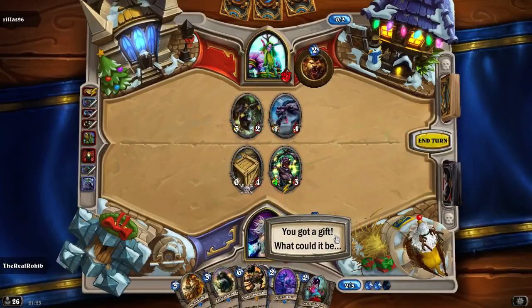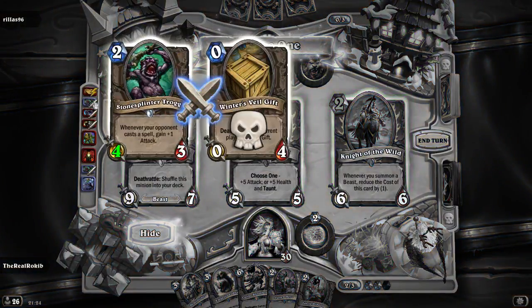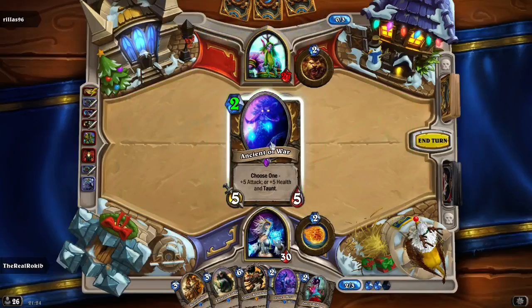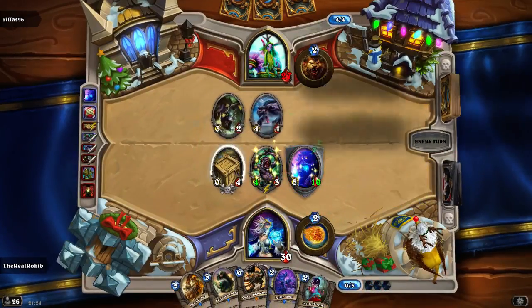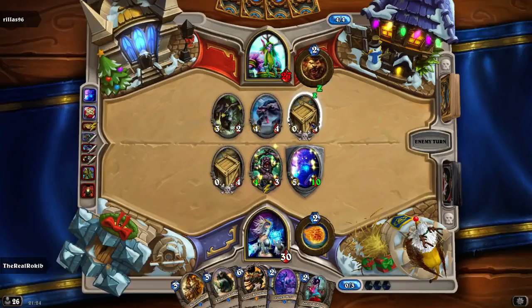What could it be? Cost us one to open up, and it's: reduce cost - whenever you summon a beast, reduce the cost of that card by one. Plus five attack, plus five health and taunt! That's enough damage to me. I really want Malone and go for you - it's the safest option. It's a five health taunt. Those gifts are amazing. Okay, so Santa Thief has just dropped him another Winter's Veil gift.